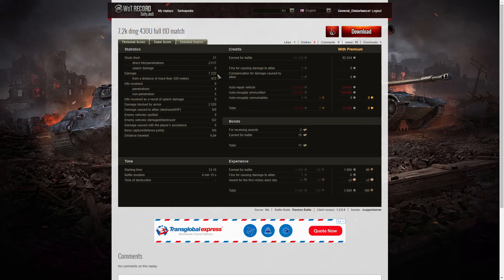Arpenheimer noticed that, so he was aiming for the upper plate rather than the lower plate because it made it easier for him. He did 7,222 hit points of damage, of which 472 were at more than 300 meters — those are the shots he fired at the railway yard. He blocked 2,520 hit points of damage, damaged six of the enemy, and killed two. On a premium account, he earned 92,024 credits.